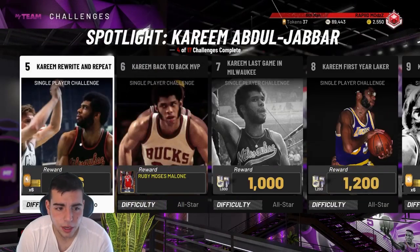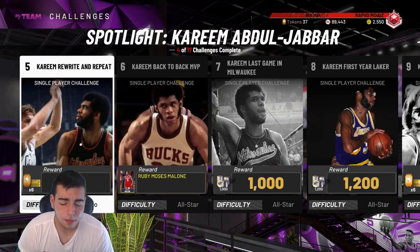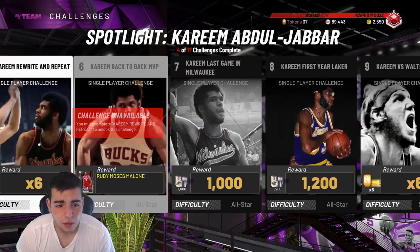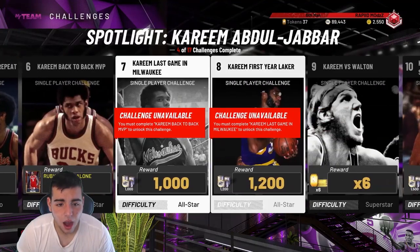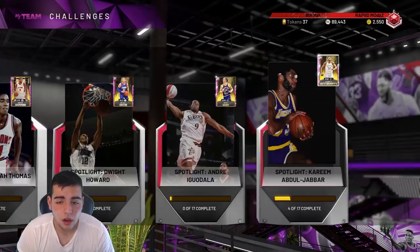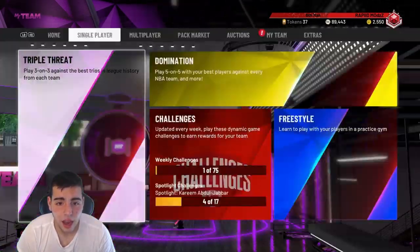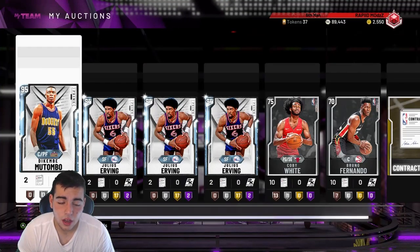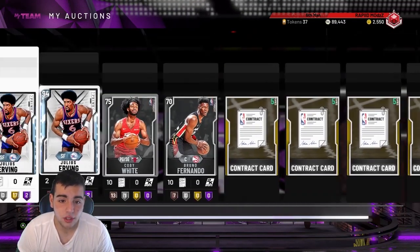I'm honestly really hyped — I'm going to have Kareem as my five and the new Pink Diamond Giannis as my four. But at 600,000 MT, I don't even know if I can come up with that. I maybe could come up with around 450k. We're going to have to wait — the set should settle down. Cards dropped yesterday and will continue to drop.